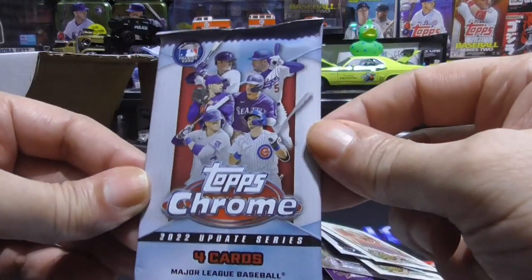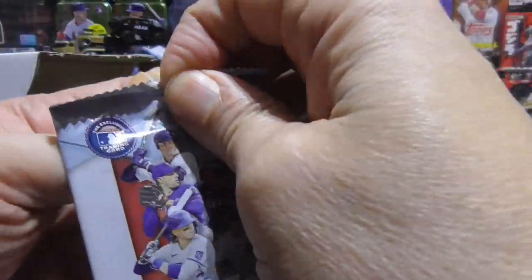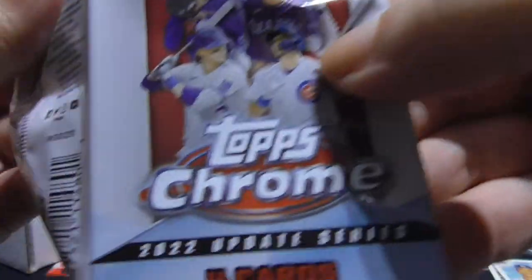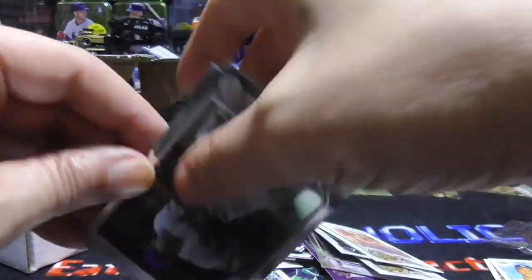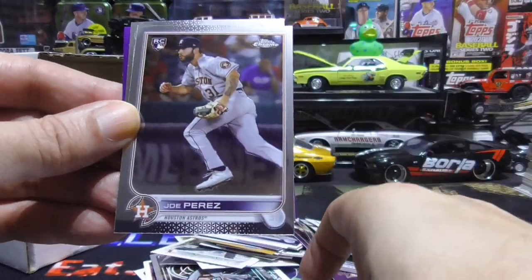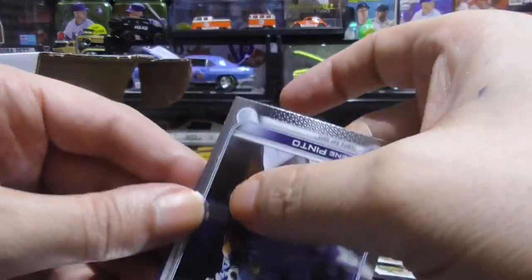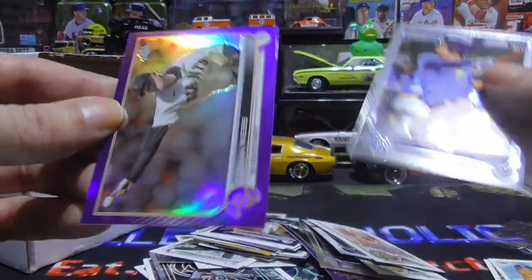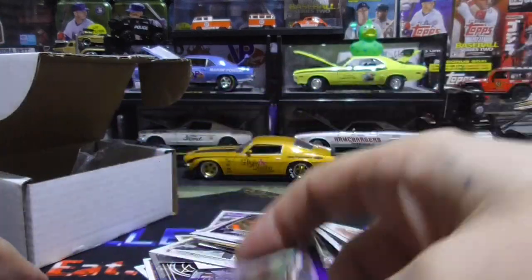Alright, next up: Topps Chrome Update. First up we have a purple Cory Seager, Joe Perez rookie, Rene Pinto rookie, and a purple Logan Webb.